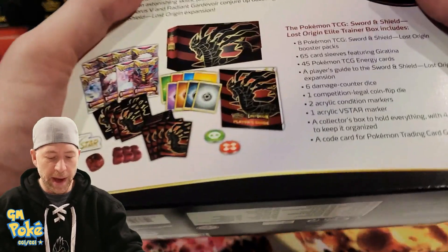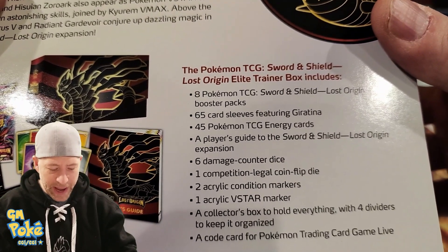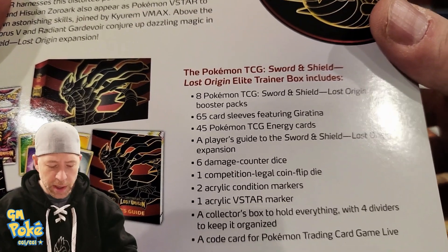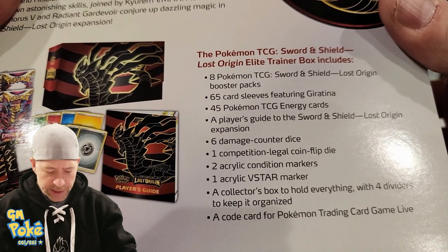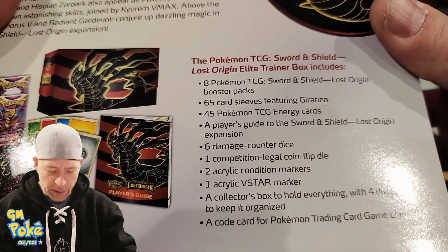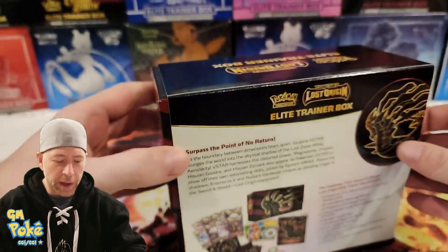Let's look at the back real quick and see what we have. So we've got eight packs of Lost Origins, 65 sleeves like normal, 45 energy cards. We have a player's guide, the damage counter dice, the competition-legal flip coin die, the acrylic markers, more acrylic markers, the box with four dividers, and the code card for online.